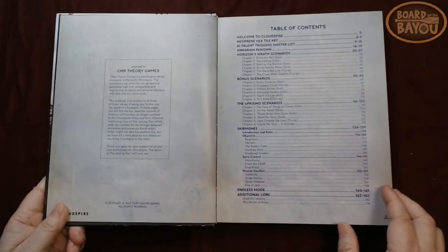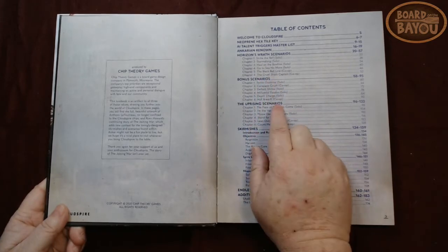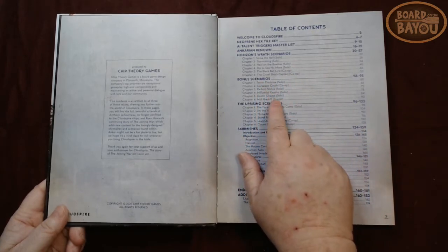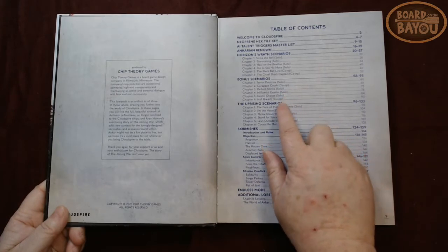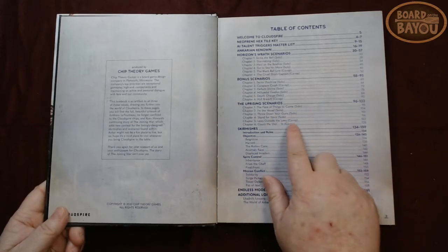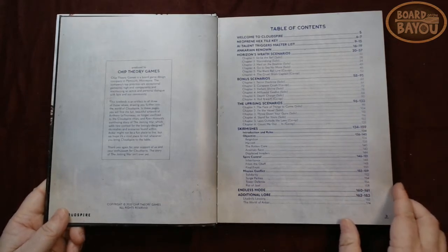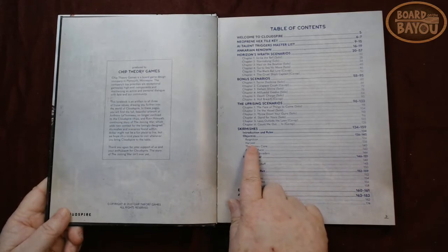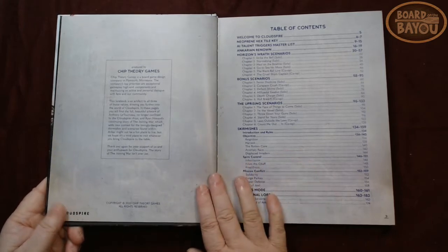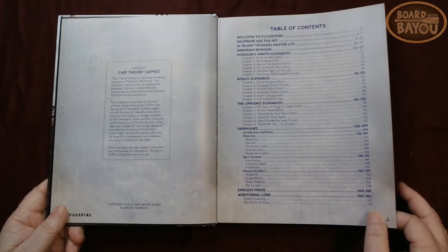The New Horizon Rafts is going to have six scenarios — it looks like four solo and two co-op. Some bonus scenarios: solo, co-op, solo, solo, solo, co-op. An uprising scenario before, and two co-ops. So the two new factions are both going to get some new scenarios. And then skirmishes — skirmishes, if you don't know, are basically scenarios for one-versus-one players — and then endless mode and additional lore.